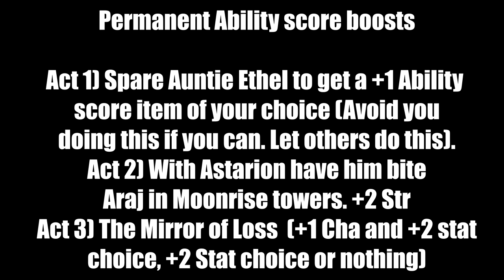After taking your loss, you have three outcomes. Option 1: you pass both hidden Charisma checks and get plus 1 Charisma — combine that with Auntie Ethel's item and then take plus 2 Strength from the Mirror. Option 2: you don't get the plus 1 Charisma or skipped Auntie Ethel — take plus 2 Charisma to bring it to 20. Option 3, rarely for a paladin: you get nothing at all. Remember to use Remove Curse after you're done with the Mirror of Loss.